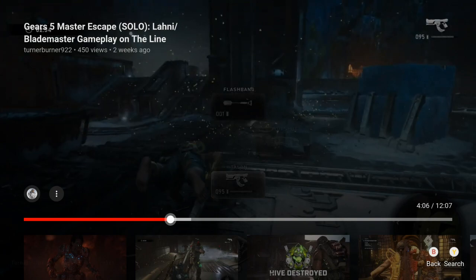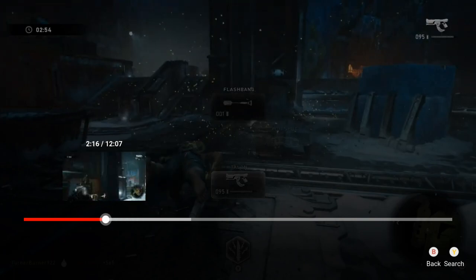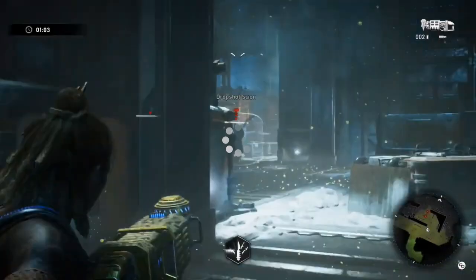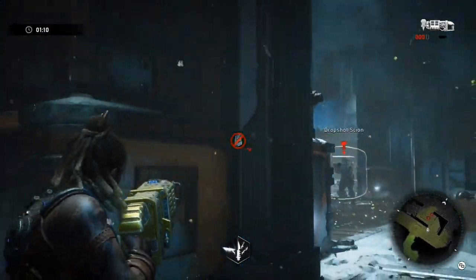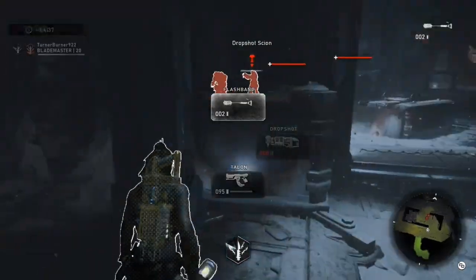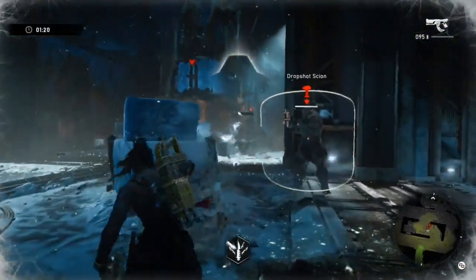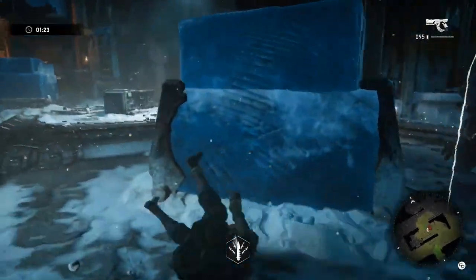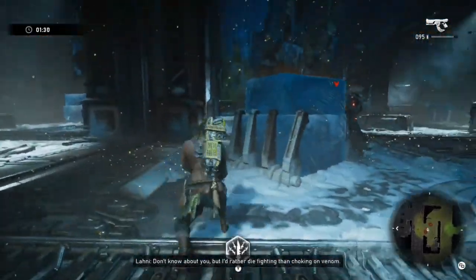I get a headshot, so I just need one more melee and he'll die. Melee, jump — and he teleported again. You want to get in the habit of meleeing once and moving. The exception is the dropshot scion, because you can get a full triple combo in while he's reloading. Let's go over those last three scions in real time. Melee, jump. Make sure you jump out of reach.